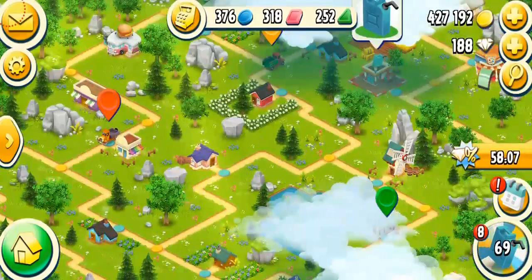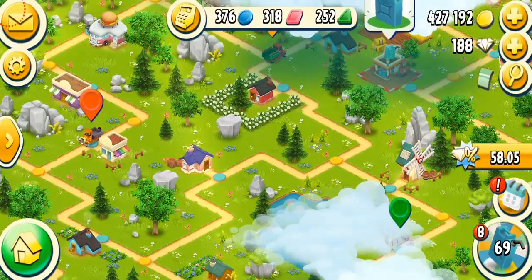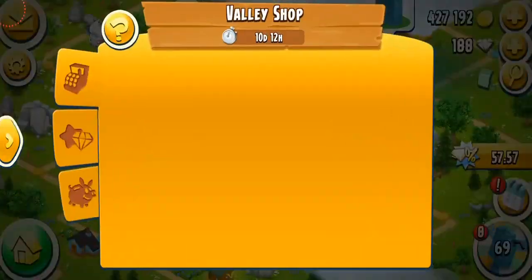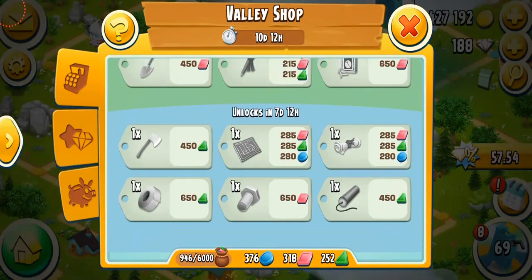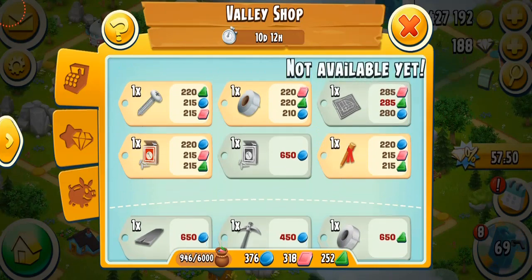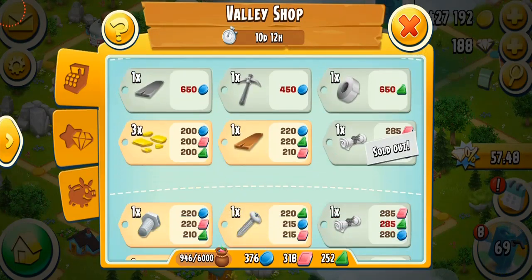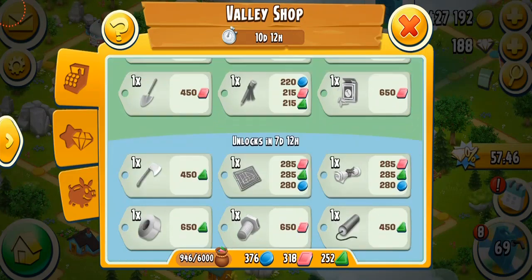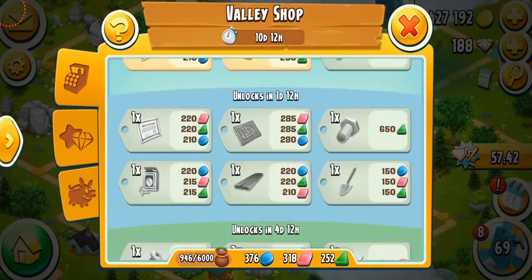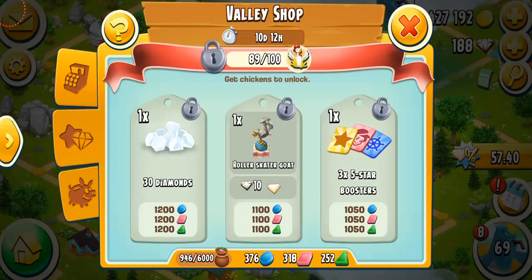Why should you collect tokens? Well, you can buy a lot of cool things with them. If you go into the valley shop, it has a lot of cool things — especially it always has expansion permits and puzzle pieces. It always has a cool decoration, and I also have blueprints. The second tab is your exclusive shop.